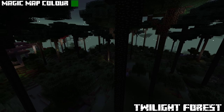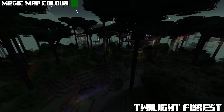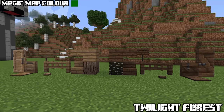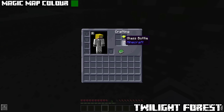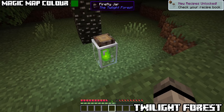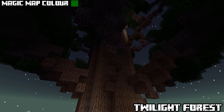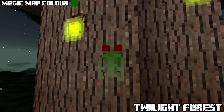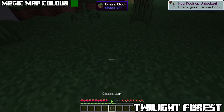Common Biome: Twilight Forest. Covered with canopy and twilight oak trees, you can make them into new blocks. You can also find fireflies sticking to trees and firefly jars. Punch fireflies to obtain them and you can stuff them into a glass bottle to get fireflies in a jar. Sometimes you can find robust twilight oak trees with cicadas — they only make sound but you can combine them with a glass bottle to get a jar.